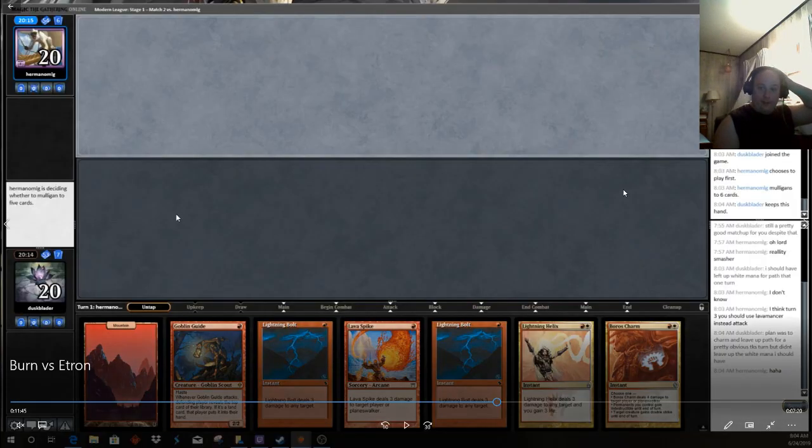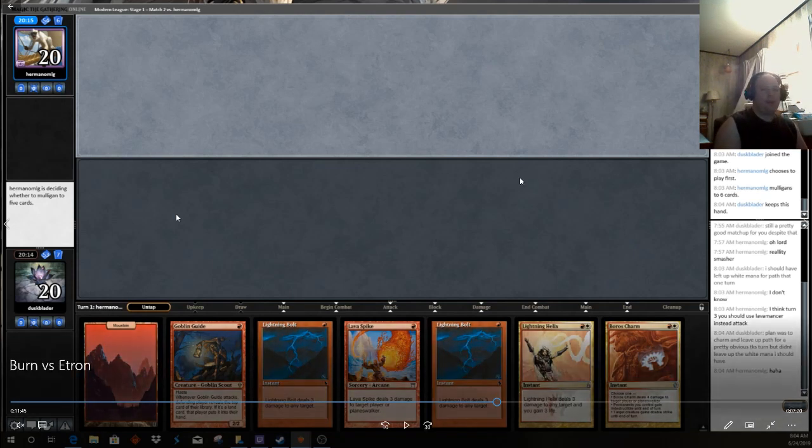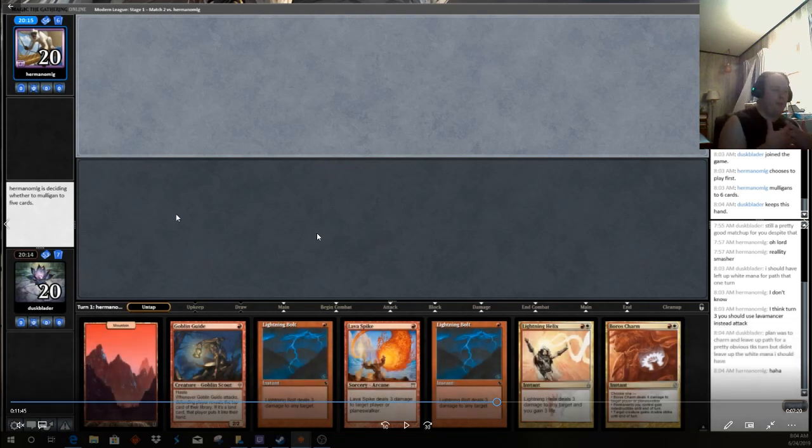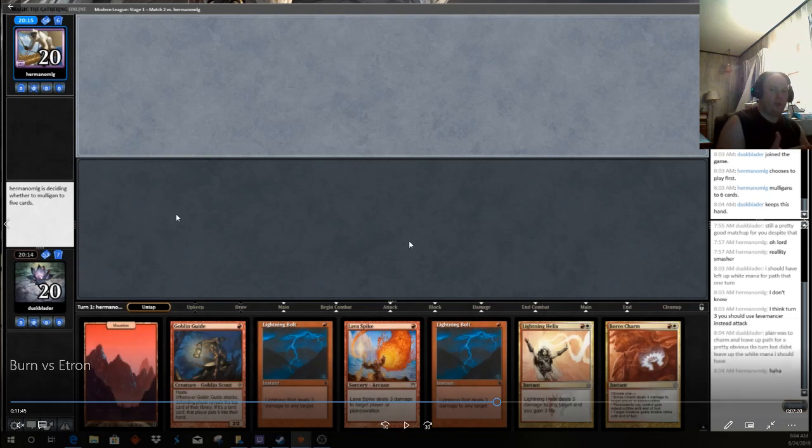Here we are taking a look at the third game of our match against Eldrazi Tron, which is a difficult matchup for Burn. This hand is a high-risk, high-reward kind of hand against a deck that plays Chalice of the Void frequently on 1, or goes 4-1 on turn 2 — especially when they're on the play. This hand has the Goblin Guide, which I consider one of the best starts for Burn.